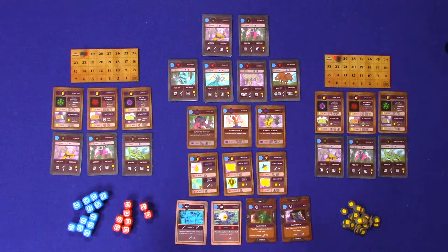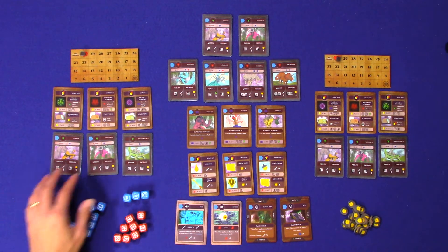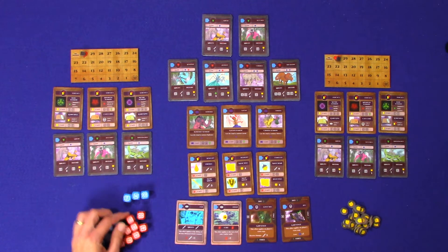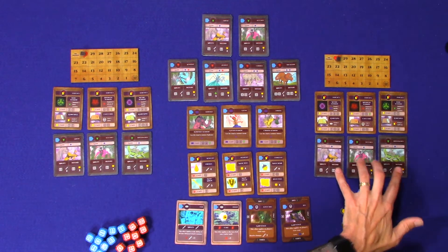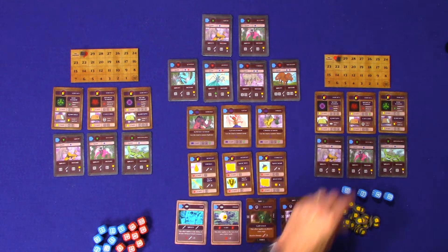Whoever goes first will go first like normal, but the second player will get one extra die. For example, we have three creatures that give player one three blue dice. Player two going second will also get three blue dice, plus one more because they had to go second.